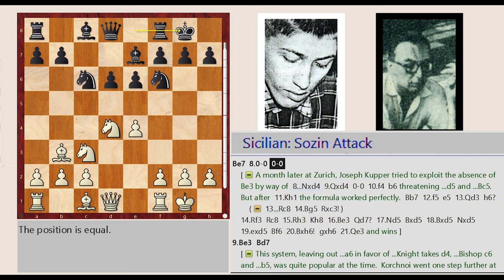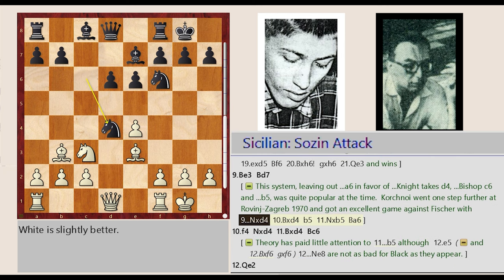After castling kingside, Bishop C1-E3, Bishop C8-D7 — this system, leaving out A6 in favor of Knight takes D4, Bishop C6, and B5, was quite popular at the time.